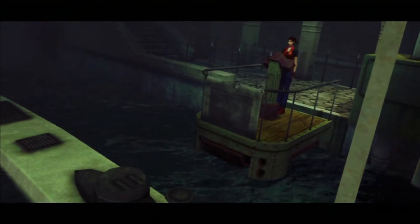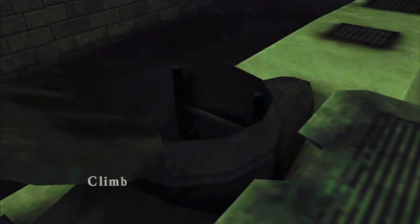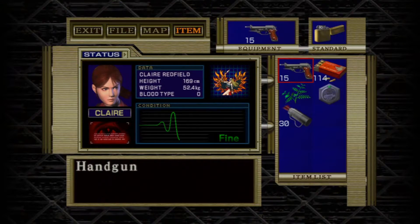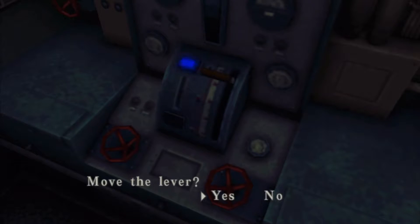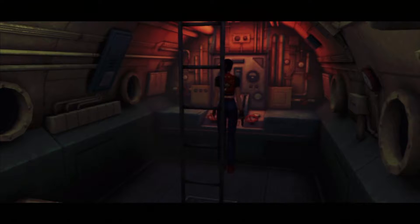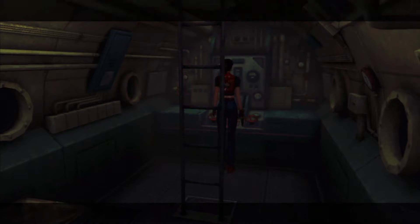Not quite what I expected. Well, I'll take it. Climb down! Now what I like about this — you get a side pack! We can now carry 10 items! Love it! There's a lever! Let's pull it! And exit!